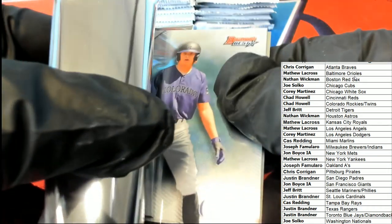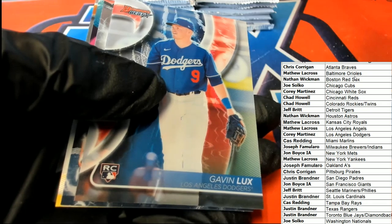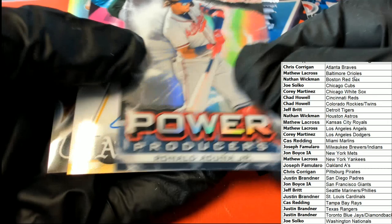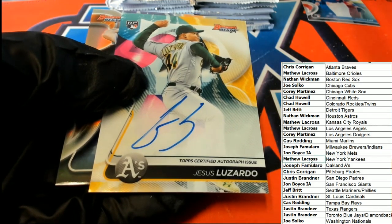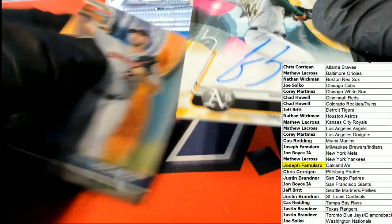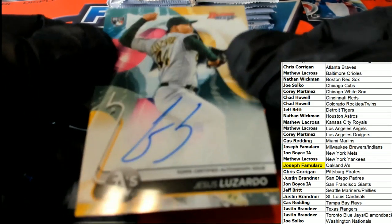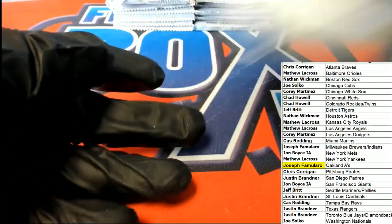That will be coming up next. Zach Veen — that's a good rookie card to have. Gavin Lux — oh look at that, Gavin Lux right there, that's awesome. Acuna. Our first hit is the A's closer — Oakland A's, Joseph F hits auto number one, and it's got that yellow to it with Oakland A's colors on this card, really cool to see the yellow and the green.